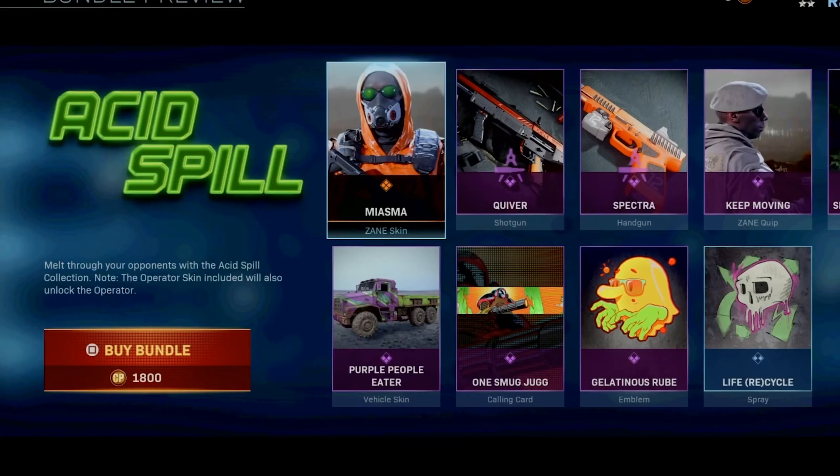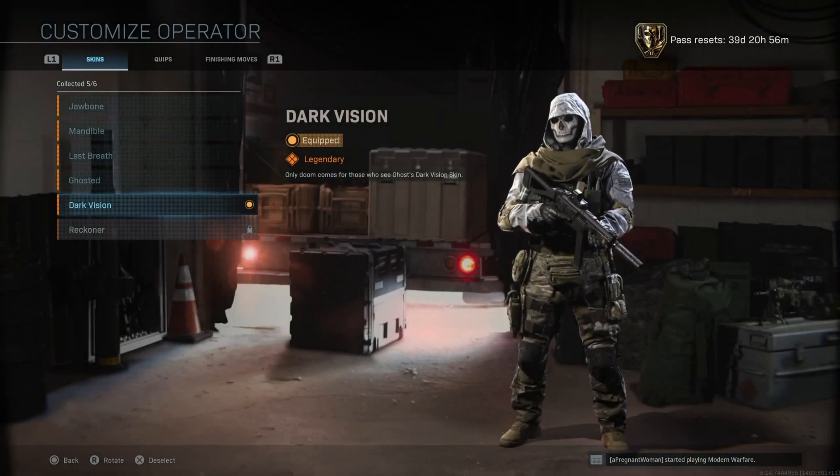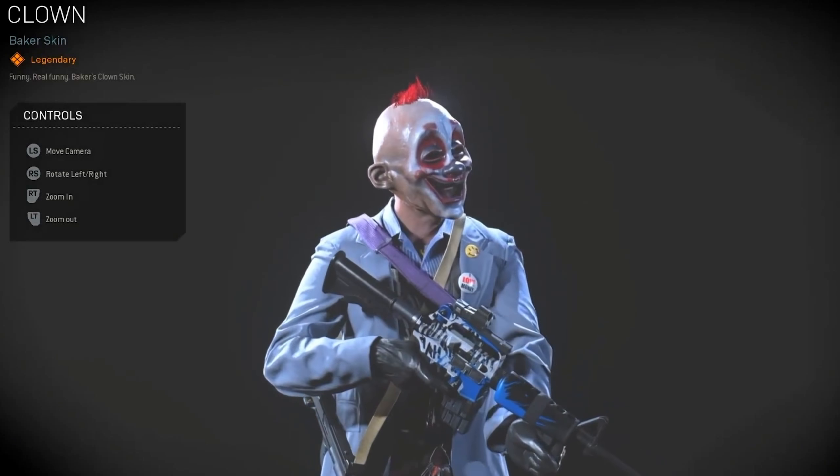Zayn The Icon, Season 4 Zayn Golden Idol Pack. Zayn The Footballer, Season 4 Call of Duty Warzone Combat Pack. Ghost Dark Vision, Season 2. Ghost Classic Ghost, Season 3 Contingency Pack. Baker Clown, Black Ops Season 1 Big Joke Pack.